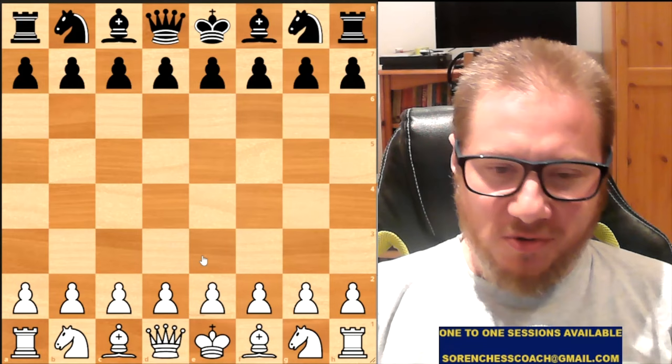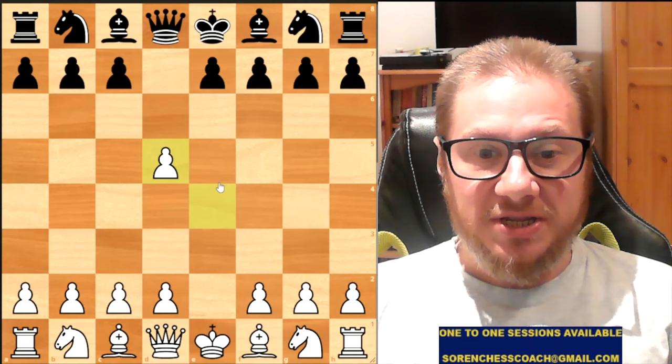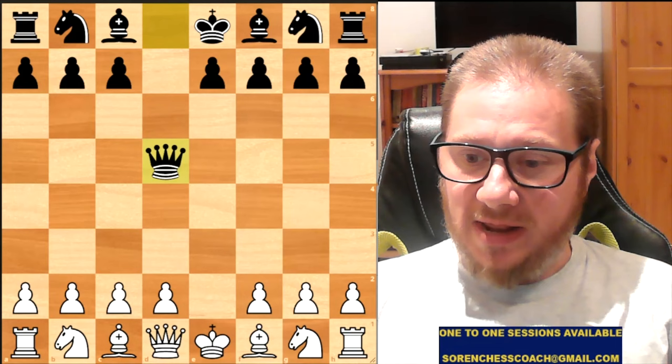Let's go with the first move they played: E4 — the most popular king pawn opening. Black responds with D5, the Scandinavian. White takes on D5, Black takes back with the Queen, and now it's time for White to win a bit of tempo by playing Knight C3.